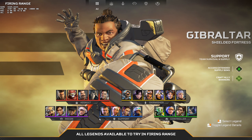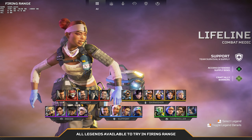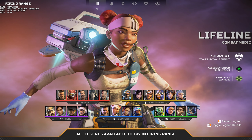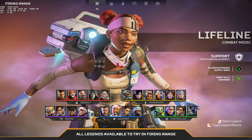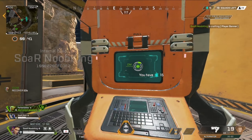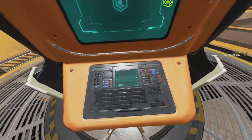For Recon we have Bloodhound, Crypto, Seer, and Vantage. Now for Support we have Gibraltar, Lifeline, Loba, and Newcastle. The changes here are that Gibraltar and Newcastle are now listed under Support. They can access extended supply bins — it feels like they're taking away from Lifeline's power, but she's also gotten a buff covered in a separate video. Importantly, Support can craft an ally banner after it's timed out — you can go to the crafter for 30 materials and get your ally back.